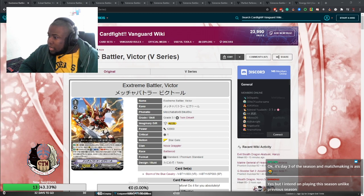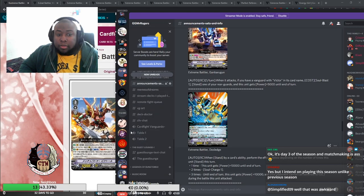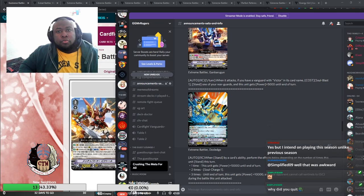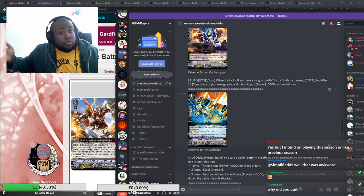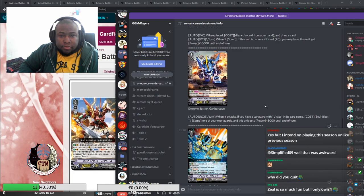Let me open up my Discord and we can talk about some of the other Grade 1s and 2s. By the way, we do have a Discord — you can join me at GG Mr. Rogers. We also have the Crushing the Meta Discord, which I'm also part of — a Crushing Meta for All discord that I'll be linking in the description. It's free to join and open to anyone who wants to talk about Vanguard.